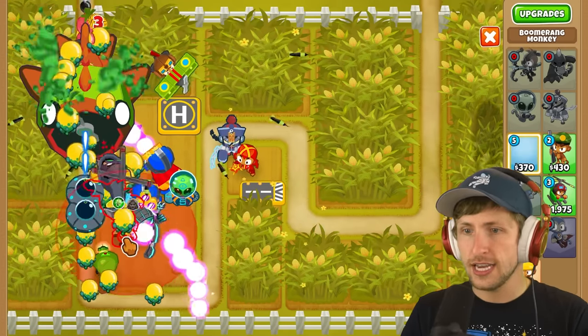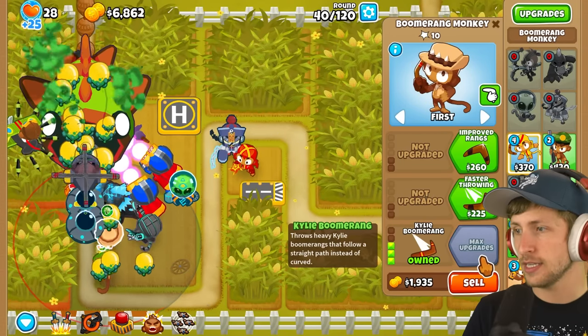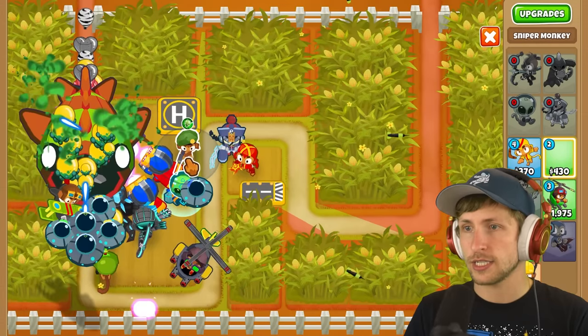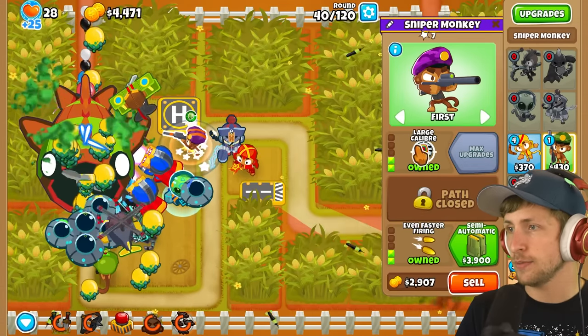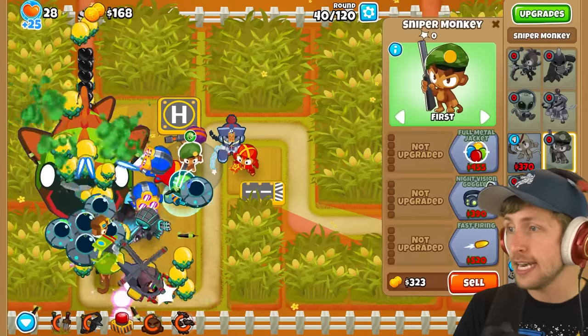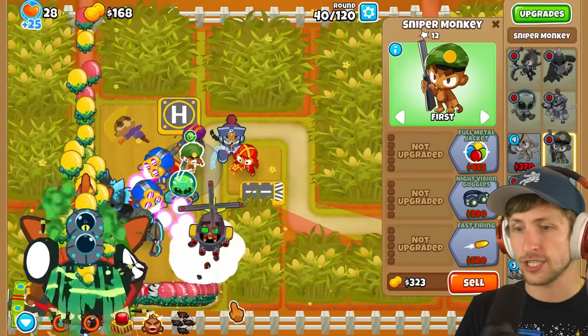Why did I say epic defense? I don't know why. I have $8,000 - oh, I can get downdraft. That's really expensive, I don't want downdraft. I think I can get Kylie boomerang though - Kylie boomerangs and then faster throwing, faster ranks. I kind of want to get more snipers too. Full metal jacket, large caliber. Oh, they're semi-automatics - I did not realize that they were semi-automatics, that changes things.